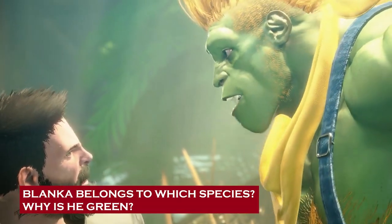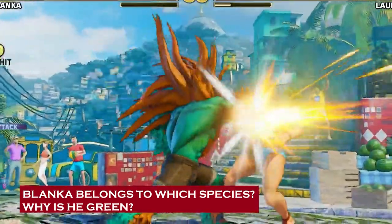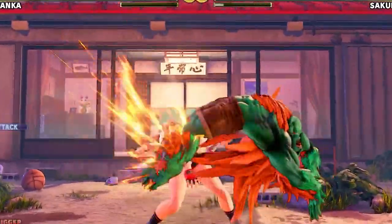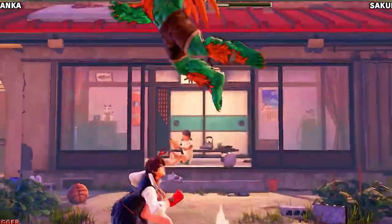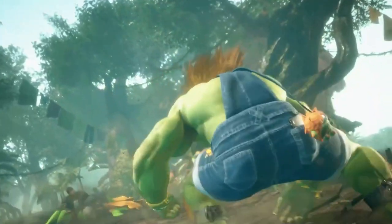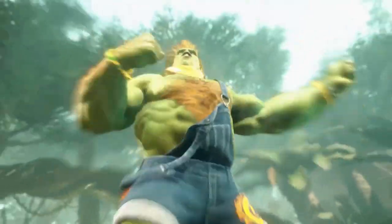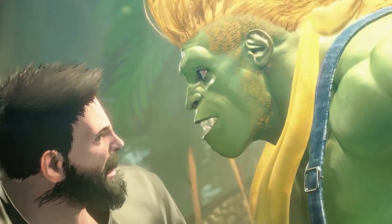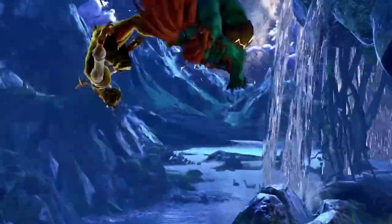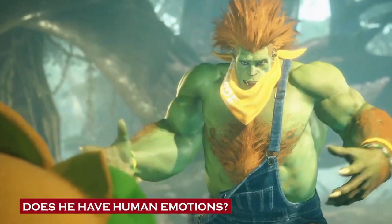Blanca is, of course, very much human. He was just another human character in the game — the first one from Brazil — but the game creators decided to turn the Brazilian fighter into a green, electricity-wielding character. Blanca was a child when he met tragedy aboard the plane; he got separated from his mother and lived in the jungle, feeding off chlorophyll and needing to blend in with his environment and defend against predators. He does eventually get reunited with his mother. So essentially, Blanca is all human — but a mutated, green one who can produce electricity.